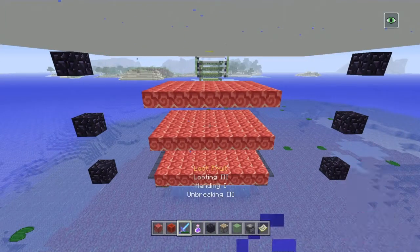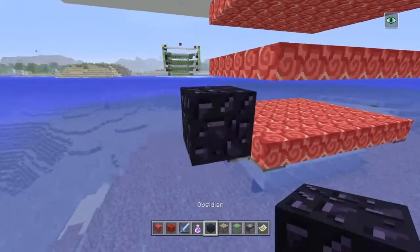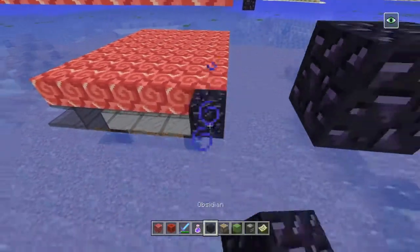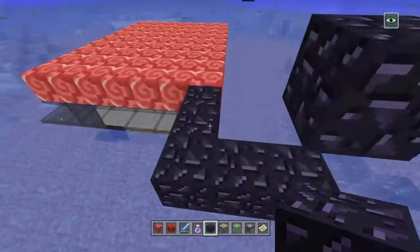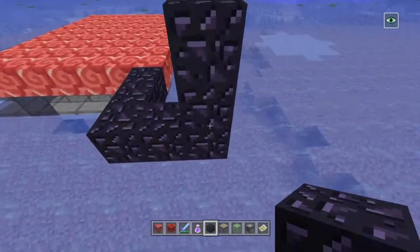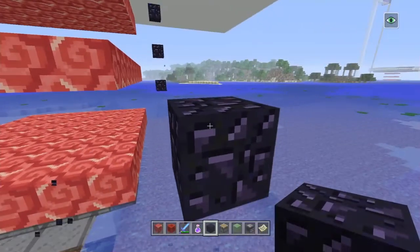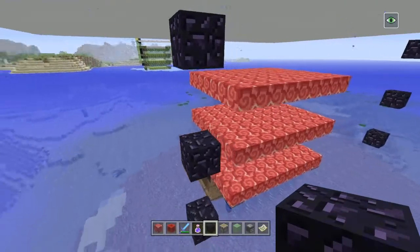First order of business is to put down some immovable blocks — you're going to use obsidian. The way you measure this out is you find your corner and you build out one, two, three in this direction, one, two, three that direction, and one, two, three up like that. That's where your blocks are going to sit. You can break those and put two blocks of space in between, like this — you have three blocks like that.